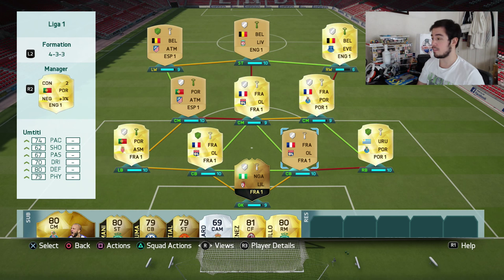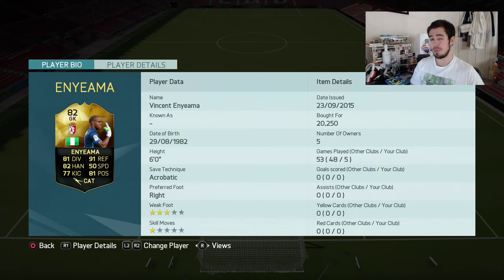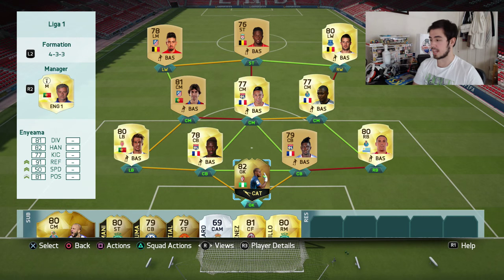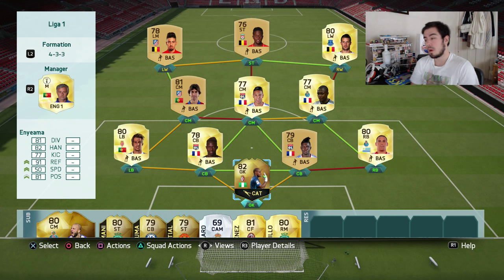I need to play 10 games with Marielas - I've only played five games with this team. In goal we've got in-form Enyama, taking me back 20.2k, which is quite a lot for a goalkeeper. His stats are 81 diving, 90 handling, 81 reflexes, 82 handling, and 81 positioning - incredible stats. I also picked him up with a load of contracts.